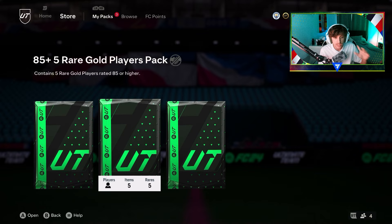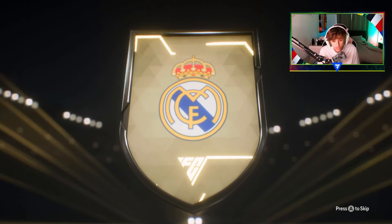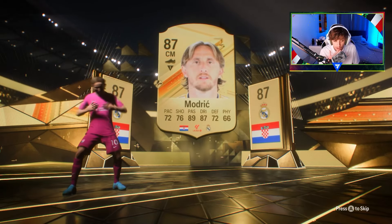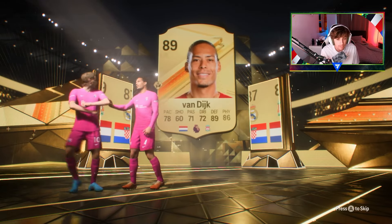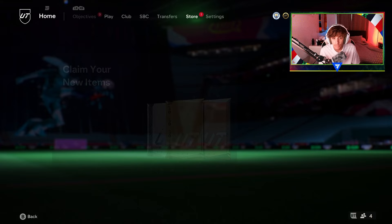So we just opened up the exchanges and now we've got the 85x5s. Hopefully we can get at least one of the icons in this pack. No icon out of the first one — that's not great. But there should be doubles every single time, so we get Modric on the first one. Who's accompanying Modric? It's Virgil van Dijk, 89. That's another exchange for us — very nice. We need as many exchanges as possible to put into the crafting upgrade.